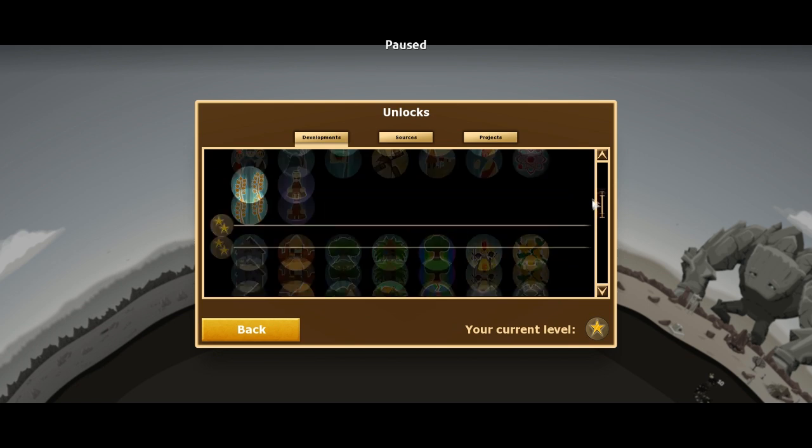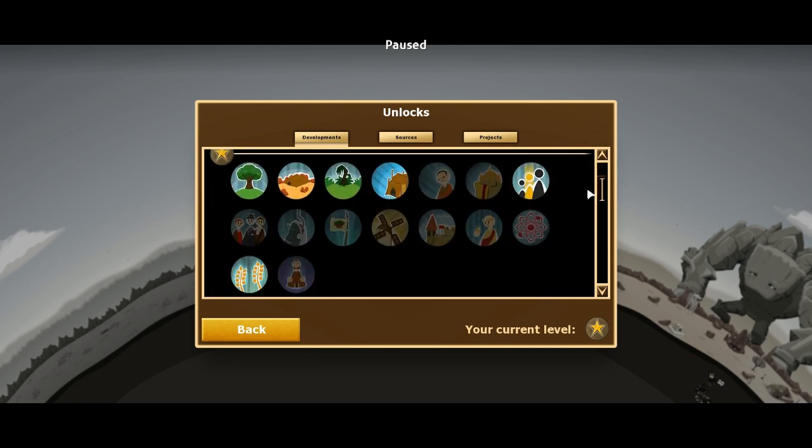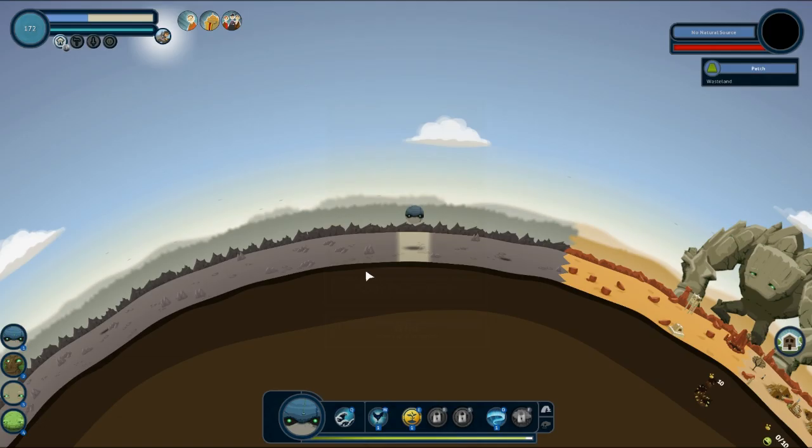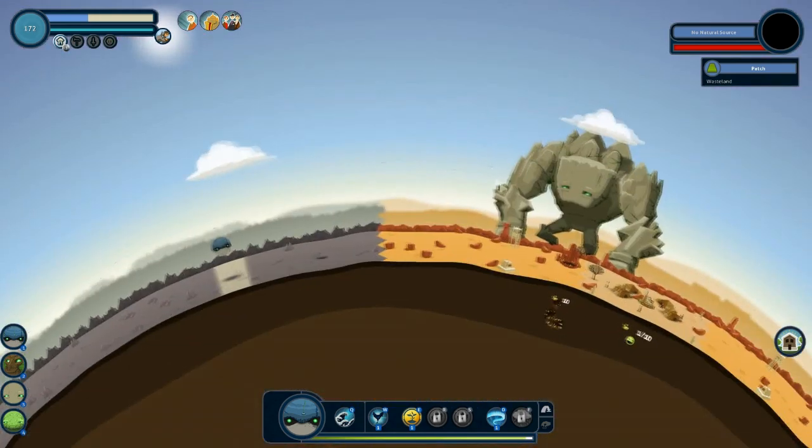Let's go have a closer look at the unlocks menu. There are lots of things that you can unlock, and clearly we've only just brushed past what you can do in the game. These are the things that I have completed so far. Finish an era with three completed upgraded projects — that's going to be quite difficult. I just want to go ahead and try to get as many points as we can.